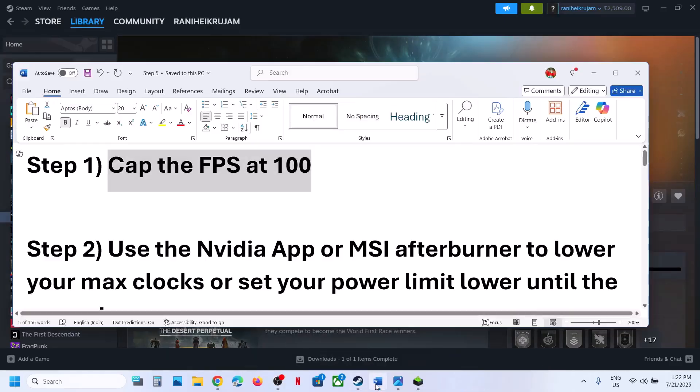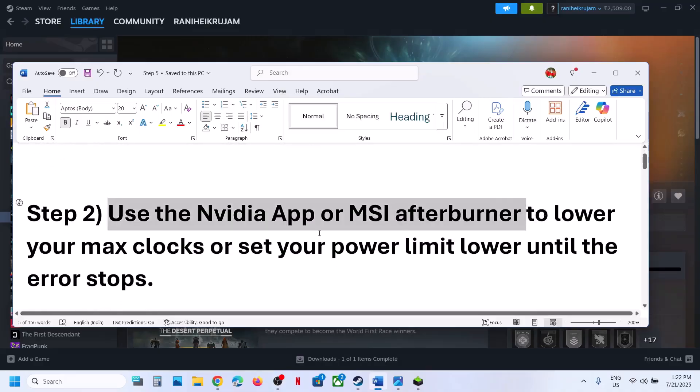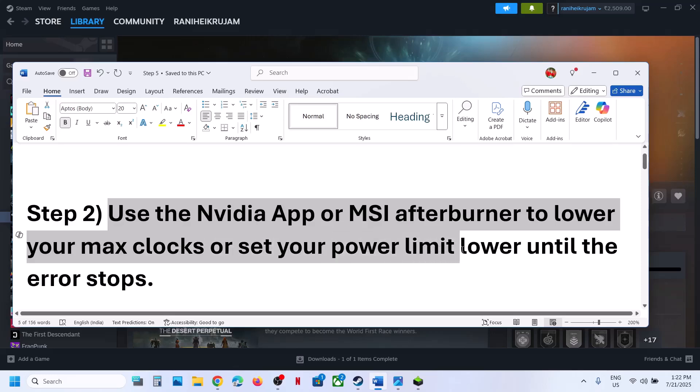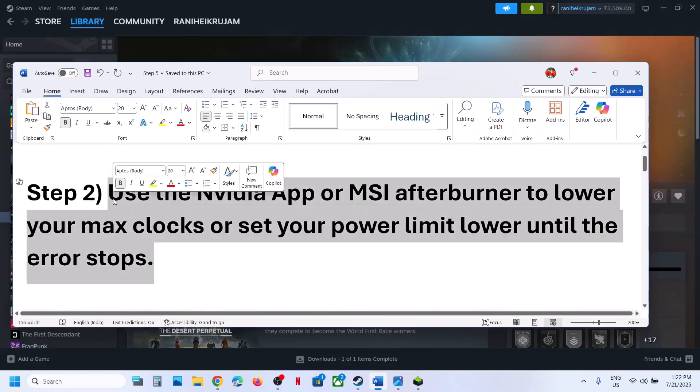The next step is to use the Nvidia app or MSI Afterburner to lower your maximum clocks or set your power limit lower until the error stops. This has worked for many players so it might work for you.